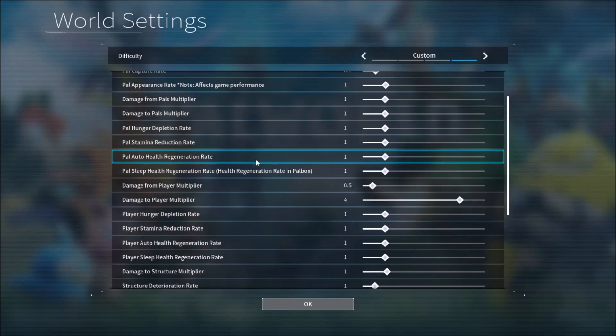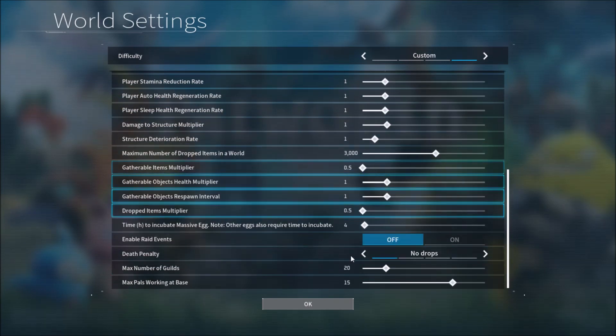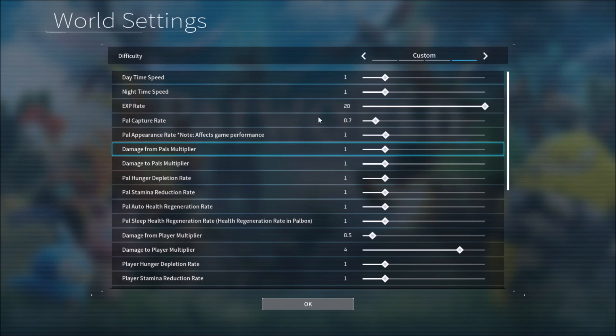These are some settings you need to know when starting out. They'll help you level up quicker, protect you from getting raided, and you won't have to run back to retrieve your body.